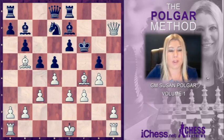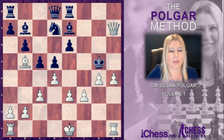Try to pause for a moment, figure out how to end this game quickly, forcefully, and precisely. The answer is: takes, takes, check, King f6, and g5 — a beautiful pawn checkmate.